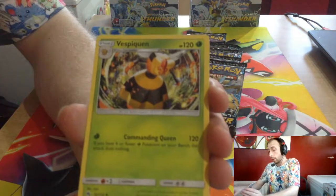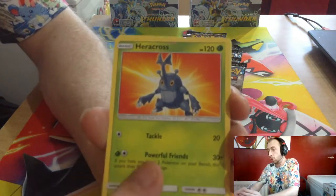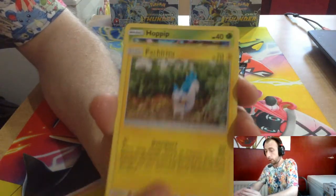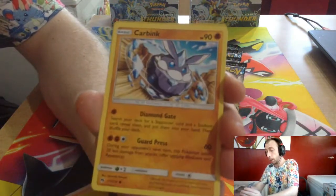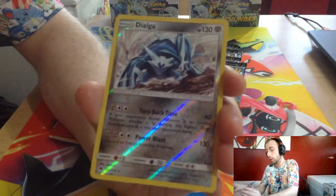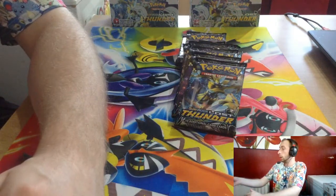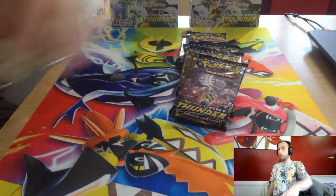Moon Moon, Miltank, Vespiquen, Beedrill, Natu, Chikorita, Pachirisu, Hoppip, Carbink, die reverse — and Zoroark GX! I like that one.